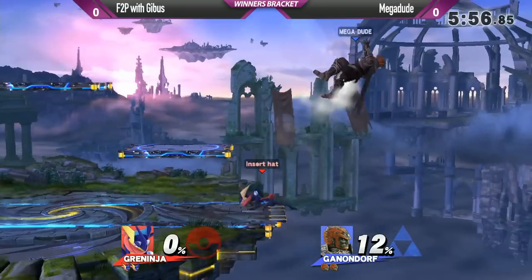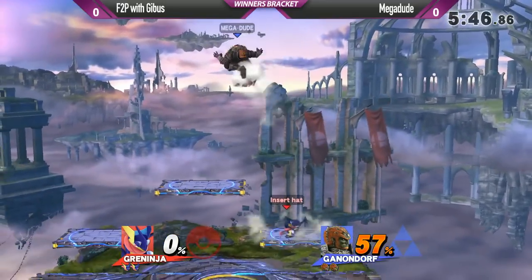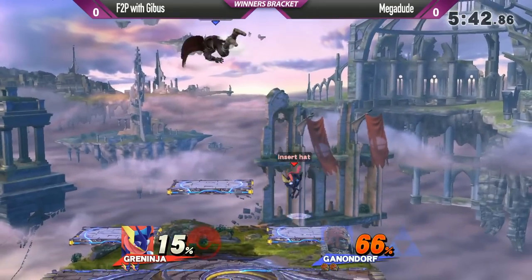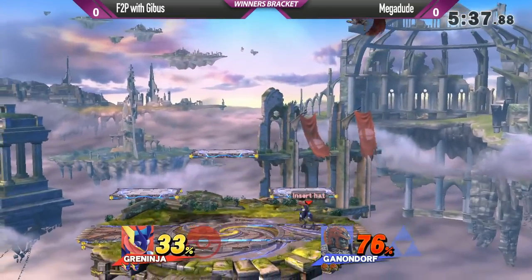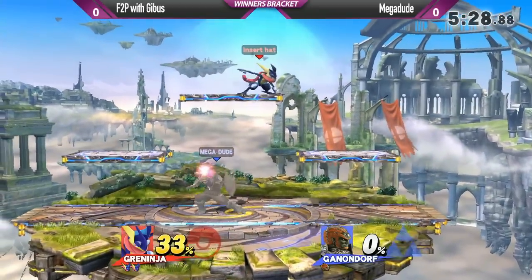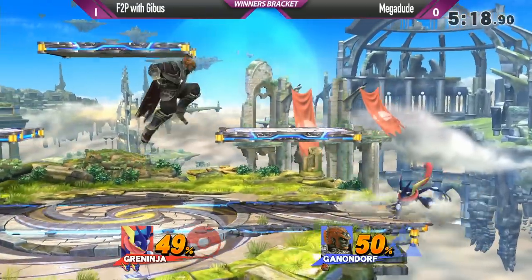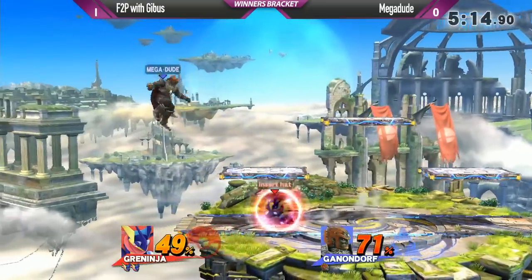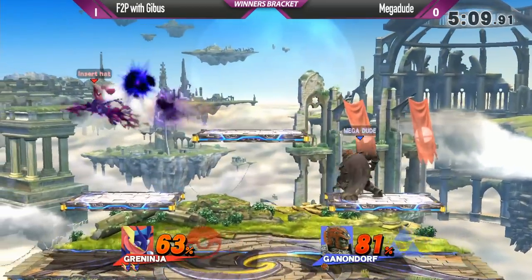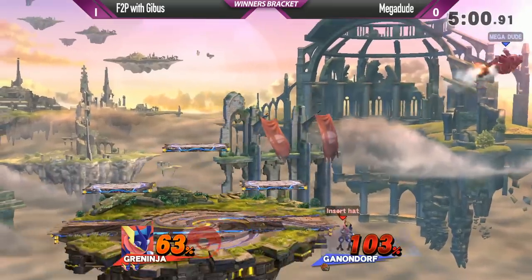Now we have F2P Gibbous switching over to his main go-to character, Greninja. Interesting use of that custom down special — I forgot the name of it, but it's basically like a counter: he just disappears and then reappears with an explosive hitbox. Mega Dude not able to recover with Ganondorf — he doesn't have the custom up special for Ganondorf, which is insanely good since he can recover from anywhere. I've seen Ganondorf use a custom down special that goes under Battlefield and then use the up special to get back on the other side — the horizontal dive kick one. He has definitely been in the lab; that setup he had, he knew exactly what to do.